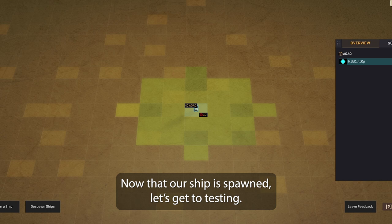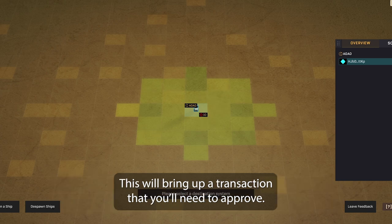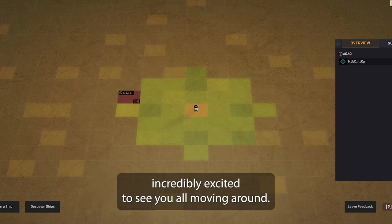Now that our ship has spawned, let's get to testing. Right-click on your ship and click on an available coordinate tile in the green zone. This will bring up a transaction that you'll need to approve. This is real-time and has never been done before, so we're incredibly excited to see you all moving around.